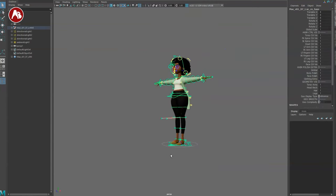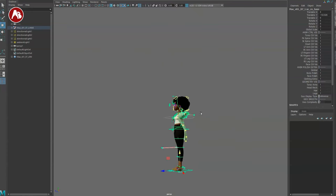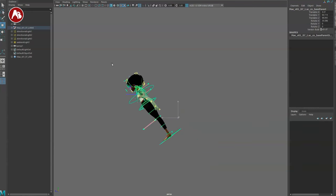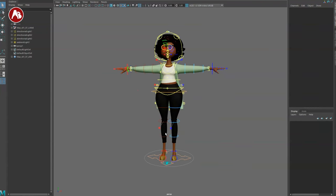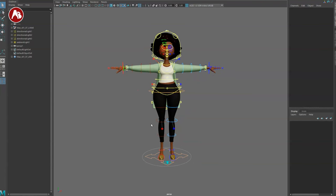If you have multiple inner controllers or main controllers, you can go here and make the character do a superman pose with different pivot points and fly around. It's there just in case you have to change pivot points for whatever reason.